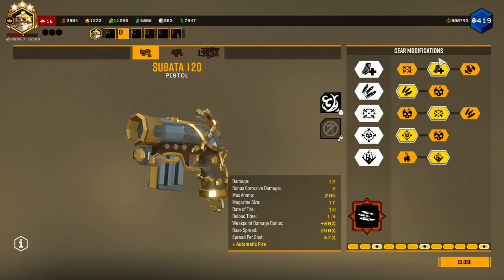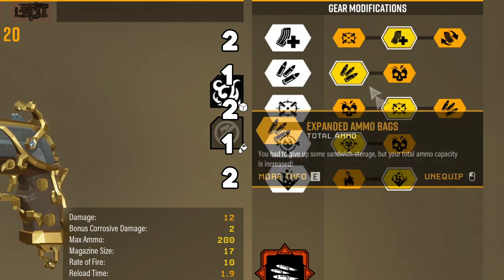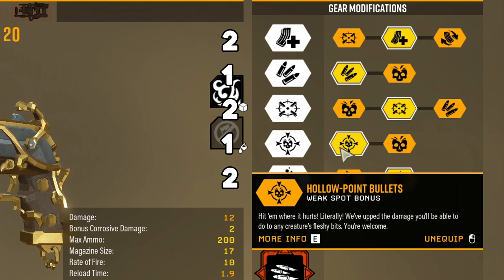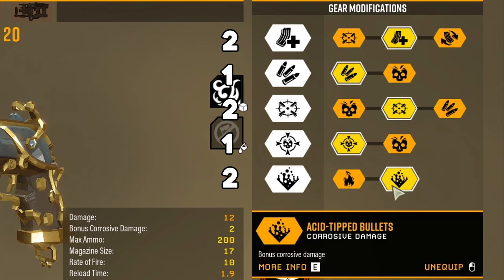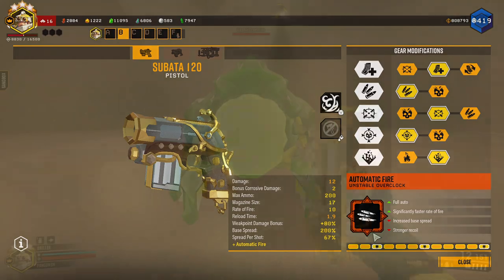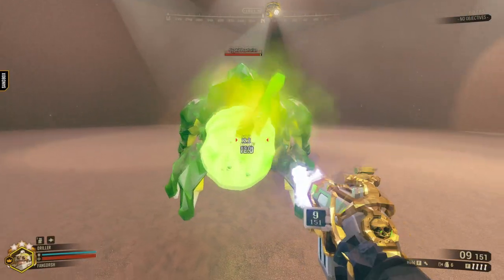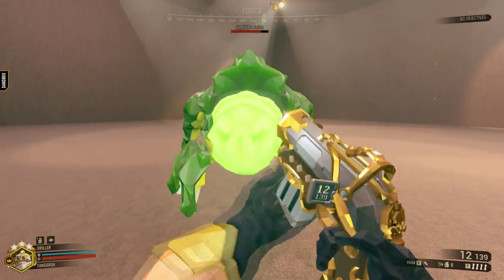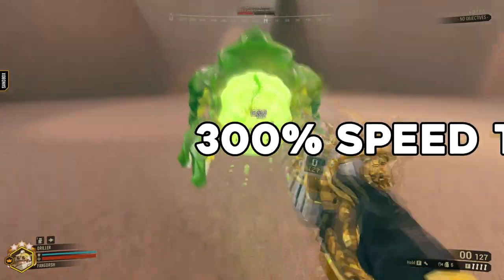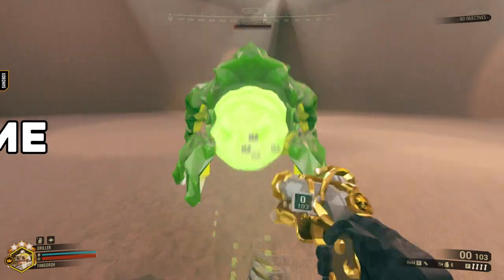And then for the secondary, the Sabata today — how I have it built: I have more magazine size, more total ammo, better accuracy, weak spot bonus damage, and the corrosive damage Tier 5 for the acid-tipped bullets, the new one. And then the unstable overclock, Automatic Fire — basically what this does is, like the name suggests, it gives you full auto on the Sabata and a significantly faster rate of fire, but at the cost of increased base spread and stronger recoil.